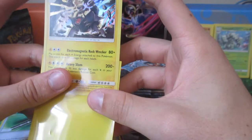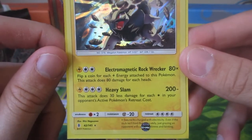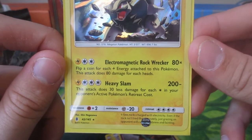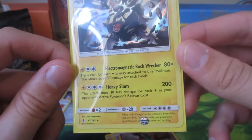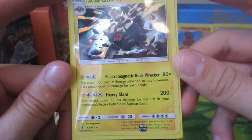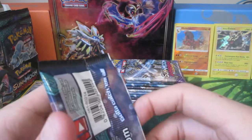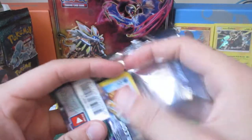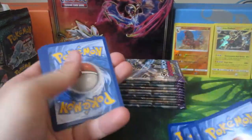That's actually my first Alolan Golem. Oh my god! Heavy Slam. Electromagnetic Rock Wrecker - that sounds pretty awesome. One electric and two colorless, 80 times - flip a coin for each electric energy attached to this Pokemon, this attack does 80 for each heads. That's insane! And Heavy Slam - 200 damage. This attack does 30 less damage for each retreat cost than your opponent's active Pokemon's retreat cost. Holy mother, that is absolutely insane! Alolan Golem is pulling weight. I guess for £1.45 on Magic Madhouse.